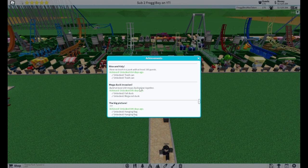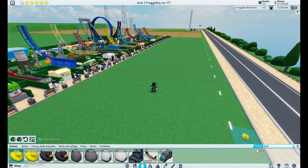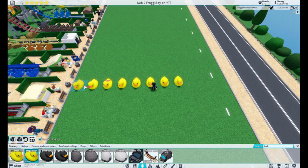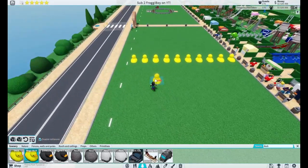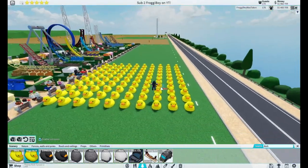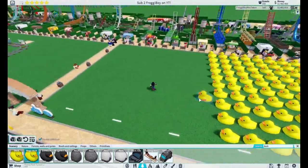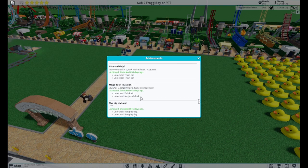Next we have Mega Duck Invasion — build at least 100 mega ducks close together. Go into the search bar and search 'duck,' then take the mega duck and start placing them one by one. That's ten — a tenth of how many ducks we need. After placing all 100, this is definitely going to cost a lot of money, but if you have a money farm it's very easy. For that, you will unlock the evil duck.